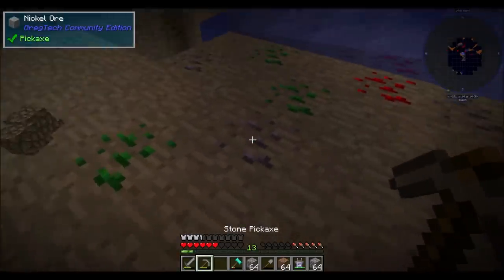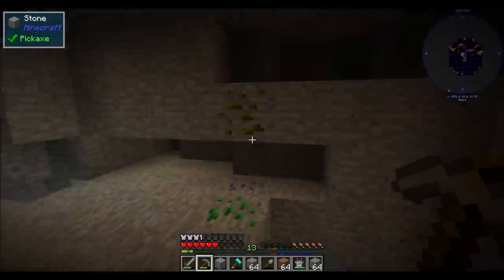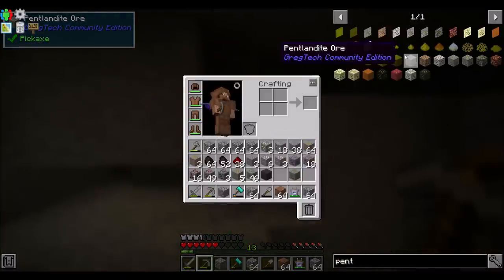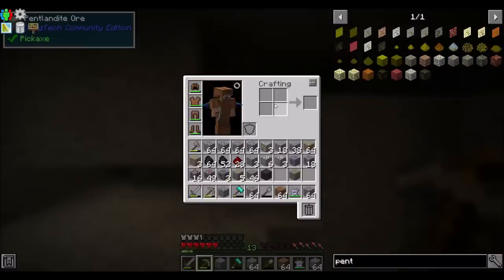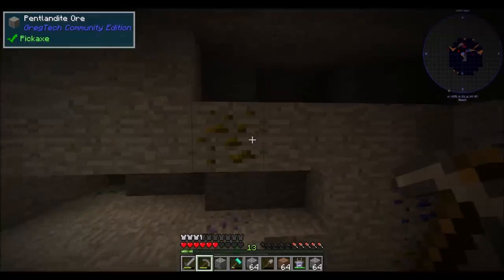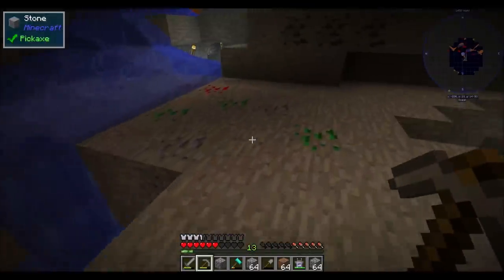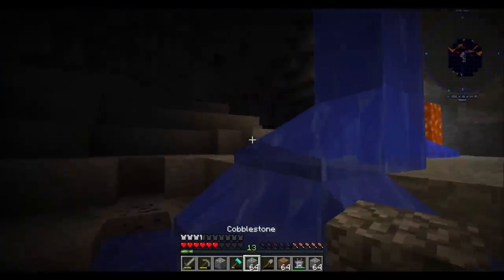Garnierite nickel — well, that's cool. I don't know that I've found nickel yet. Pentlandite? I don't know what that is. That will make nickel. So also nickel. I guess I should mark this as nickel but enabled off — that's what I've been doing. Having a little bit of a marker on where things are is cool.